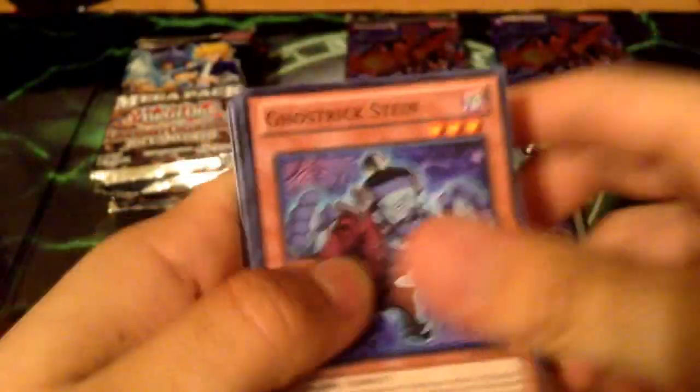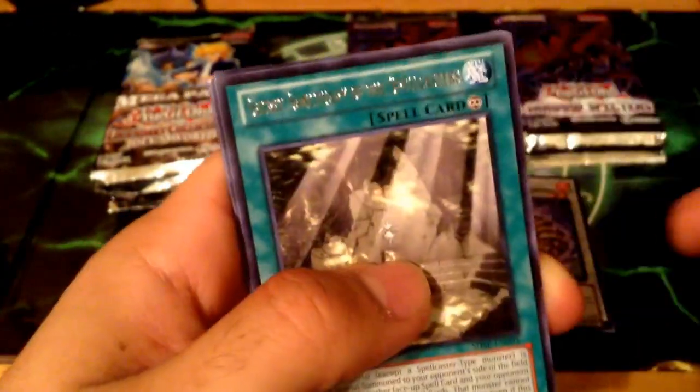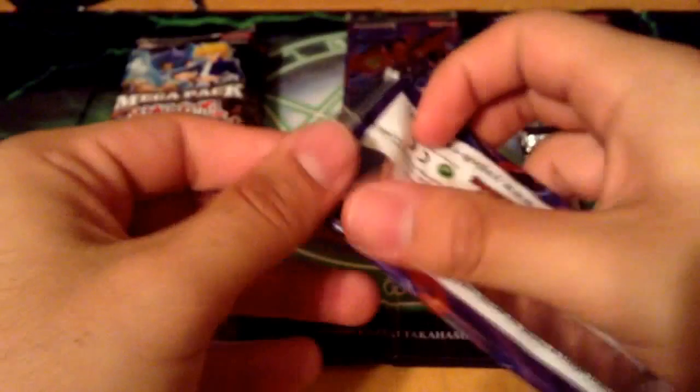Alright let's keep going with our next pack. Come on, let's get a holo. We got a Ghost Trick Stein, Arm Protector, Greffer, Mansion, Secret Sanctuary of the Spellcasters, and just a Rare again.